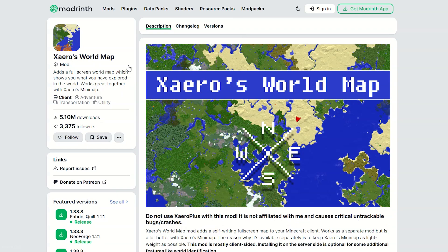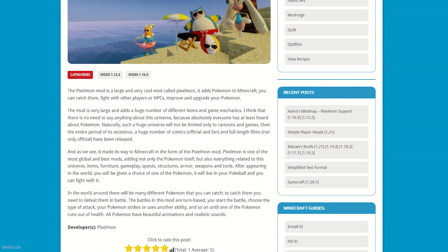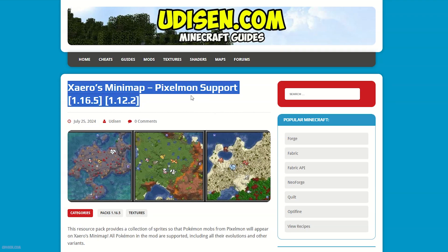Xaero Minimap, Xaero World — it is very important stuff — Pixelmon itself. Also, download and install the resource pack with the name Xaero Minimap Pixelmon Support. All links you can find in the description section below.